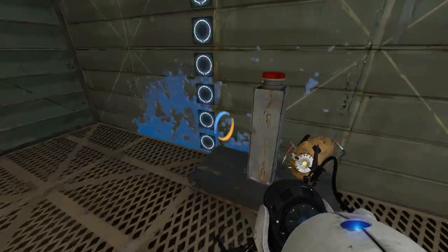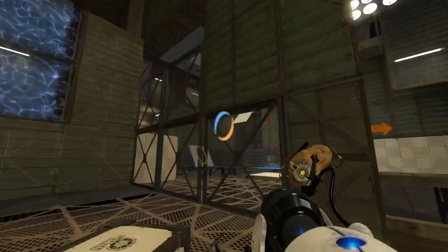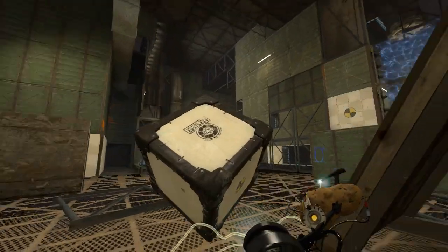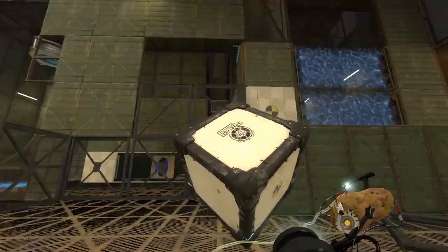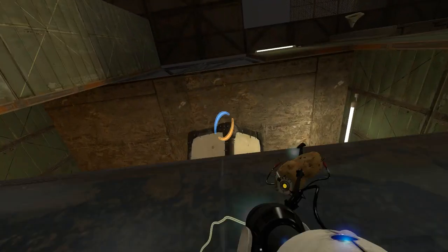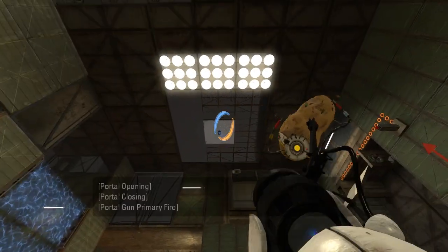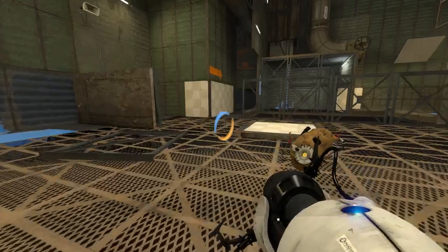We could also just respawn the cube, but whatever. So let's take our cube and I guess now we can just leave, right? Yeah, we should be able to just get out of here. Well, that's weird — now I don't have the sound effects for holding the cube! I didn't know that could happen! Ha ha ha! Out of curiosity, I'll set that up there for now... I wonder what would happen... what is this aligned with? Like that? Whatever, I'm sure I'll figure it out.